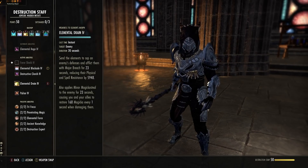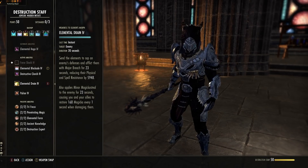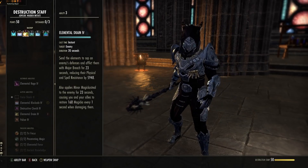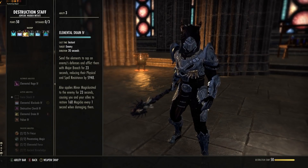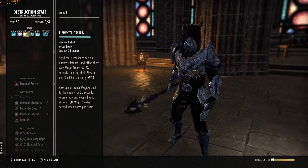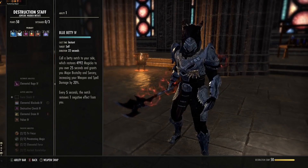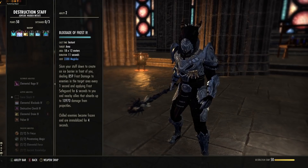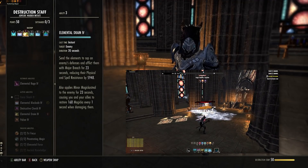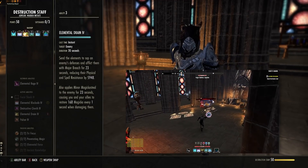Elemental Drain is in the same skill line — Weakness to Elements morphed to Elemental Drain. Attach this to the enemy and it will be affected with Major Breach, reducing Physical and Spell Resistance so anyone who hits them will hit harder. We have it in Caltrops anyway, but this is single target and also applies Minor Magicka Steal, so anyone hitting it gets Magicka back every 1 second, including you, even while blocking. So if you have this down with Betty Netch running, you will actually get Magicka back while blocking — very handy. This is also here because of our specific weapon choice.